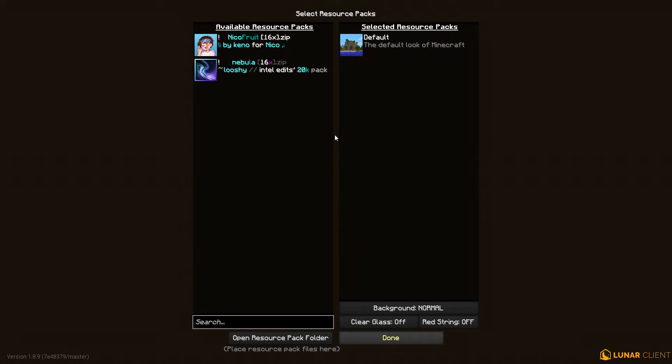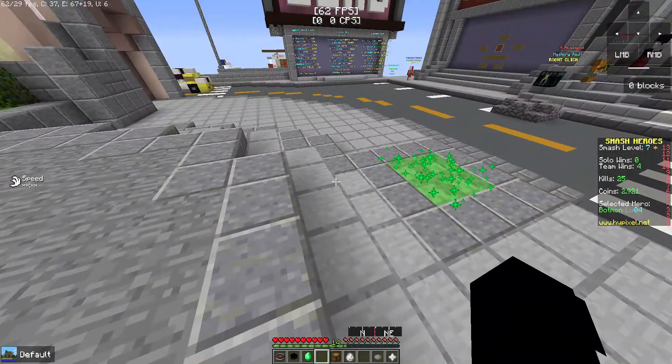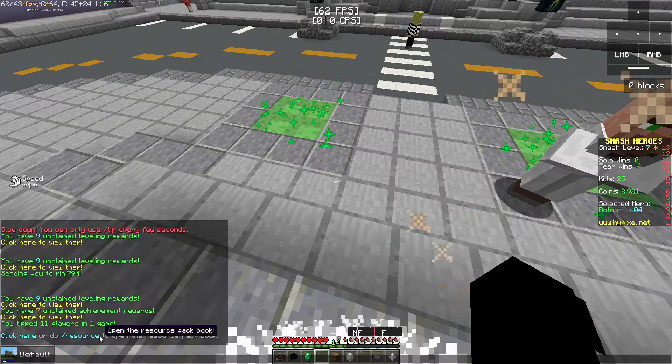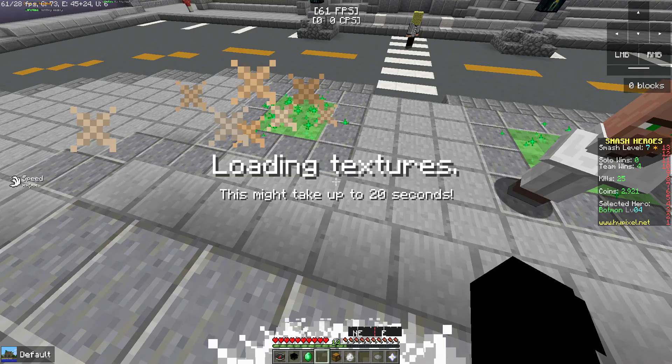If we go like this, can we get the resource pack? We probably can now. Okay, now how do we get the resource pack? There we go — now we can play Smash Heroes in coolness.